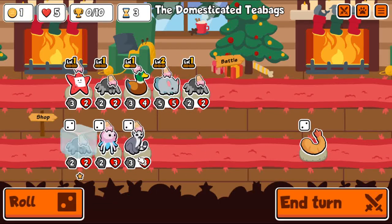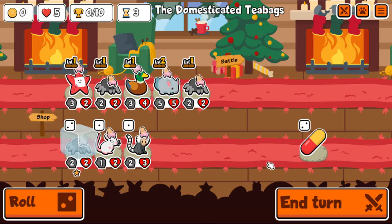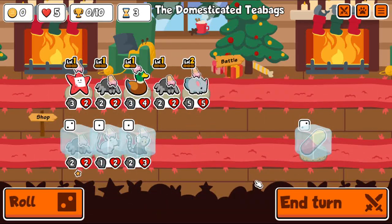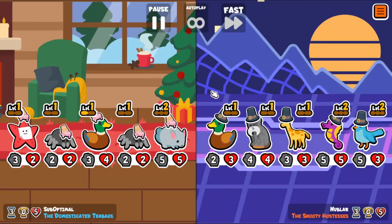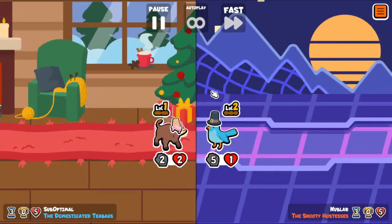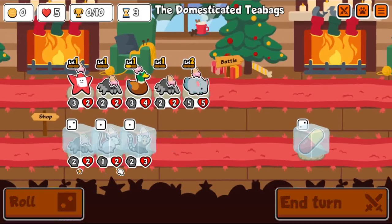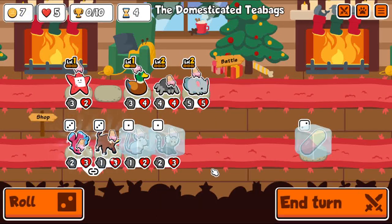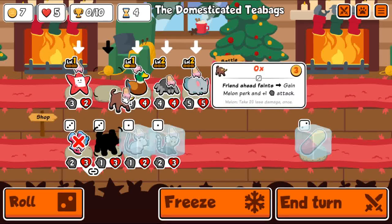Level 3 Lionfish deals 12 damage to a random enemy. If it has 50 attack, it repeats 5 times, so it deals 60 damage total. And if you happen to have a level 3 Egyptian Vulture, you can make it activate 3 times, dealing 180 damage with the Vulture, plus 60 more from the Lionfish Fainting. Then you can add Pteranodon and stuff for even more damage.